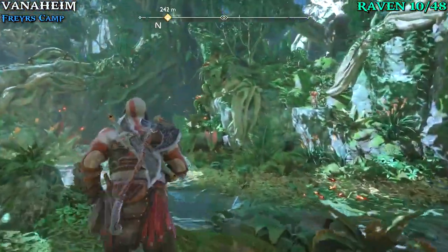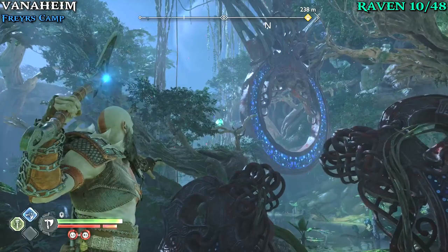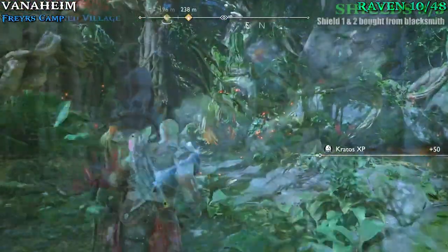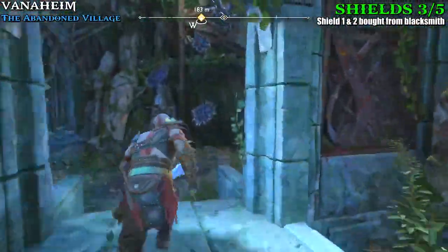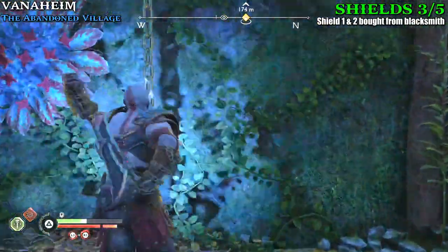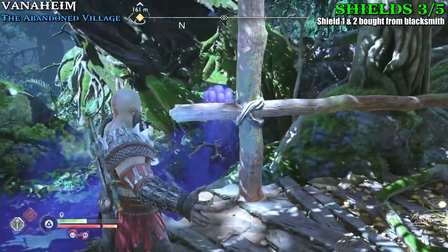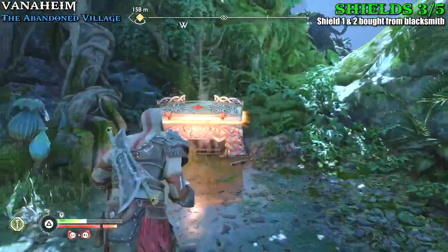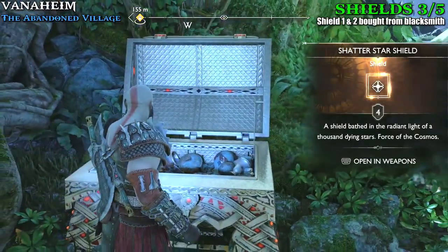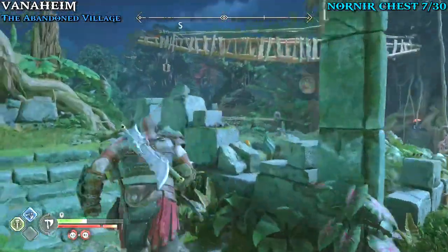You'll see a cracked wall on the right that we can't use yet — ignore that and go left. On the left you're going to see a raven up here on the tree — that's going to be our 10th one. Keep making your way down the story path until you get to the area where you have to freeze the poison. Burn the bramble to get a chain to fall down, climb it up, and in this area drop off to the right by first freezing the poison so we don't die. Loot this legendary chest — this is our third shield. The first two are actually bought from any blacksmith, so whenever you go there next, if you haven't purchased them, just buy them.